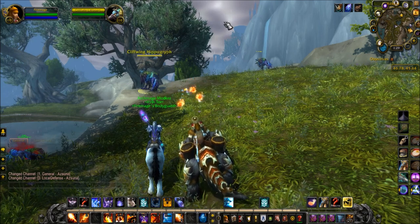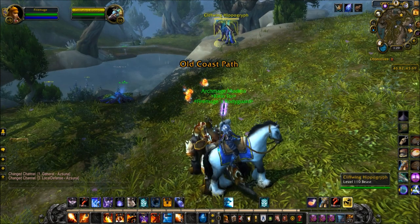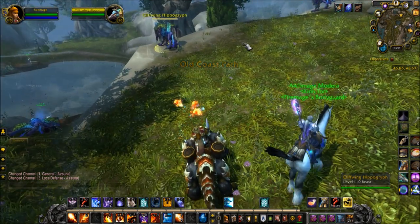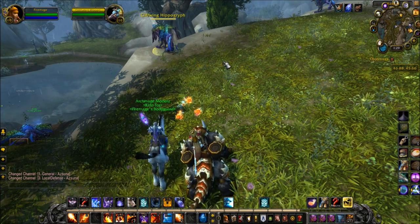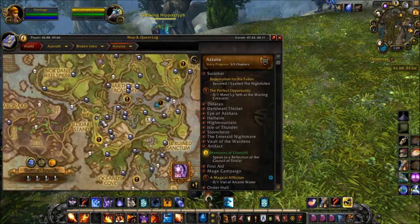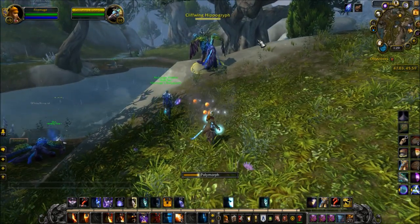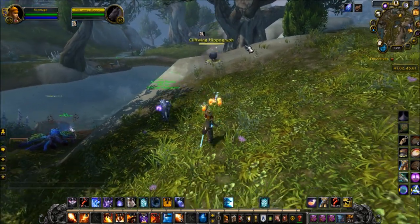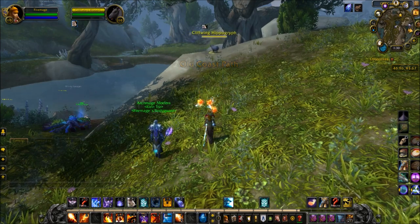There are five different monsters you have to sheep to get this working, and it doesn't matter which order you do them. One of the first ones is located right here — it's called Cliff Wing Hippogriff, and all you do is sheep it. That's it. You don't need any other magical anything. Just sheep it and you can move to the next one.